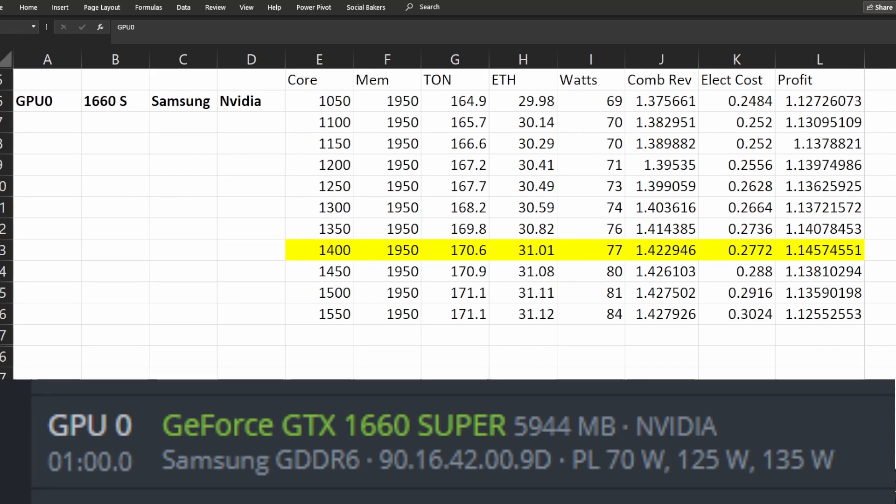This does use more electricity to dual mine TON and Ethereum at the same time, which I took into account when I found the most efficient overclockings for my GPUs that also delivers the most profit.